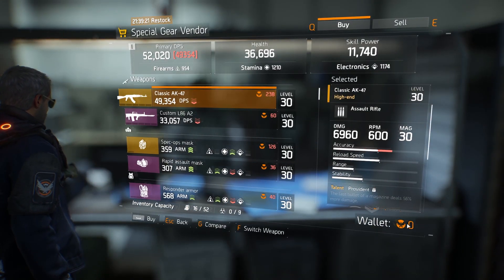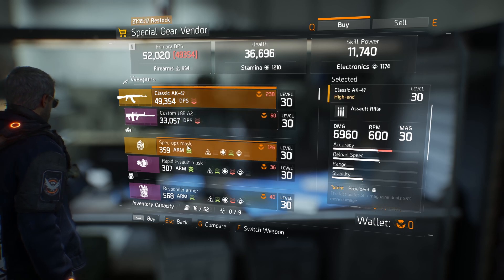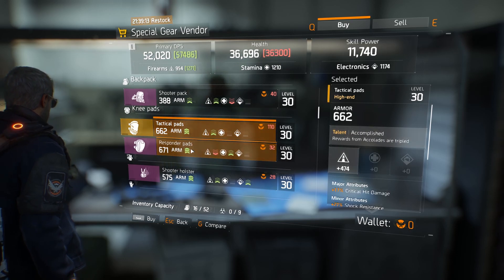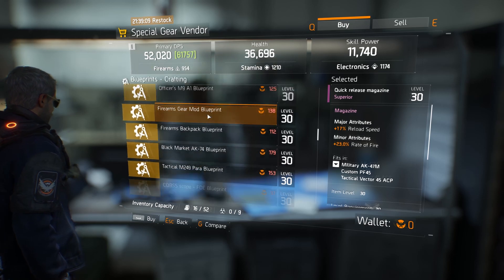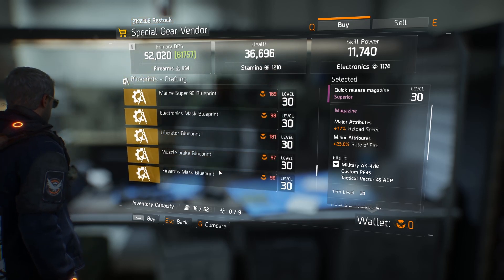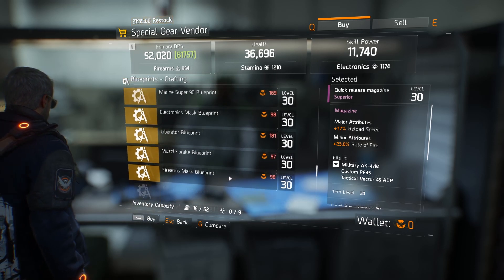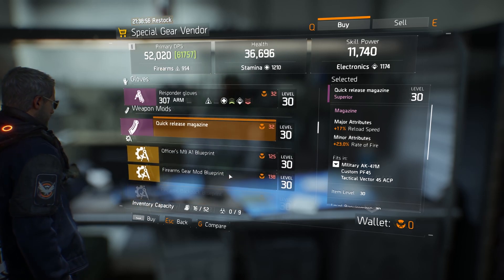First, you unlock a new vendor once you've upgraded your home base and the tech wing all the way up. You get the high-end specialist vendor, and he sells a bunch of high-end items — armor, weapon mods, everything — as well as superior stuff. That's yellows and purples for those who don't know. He sells them for a new type of currency called Phoenix Coins.